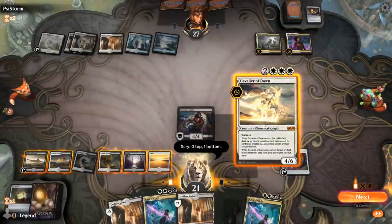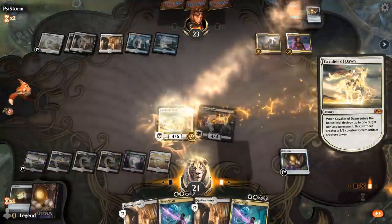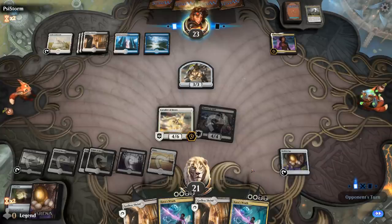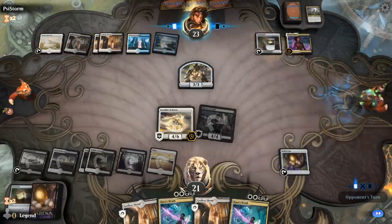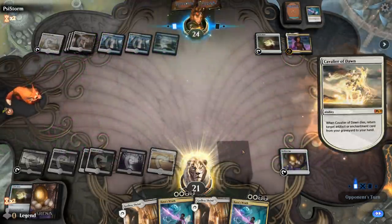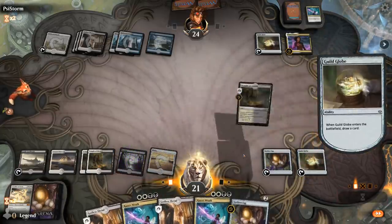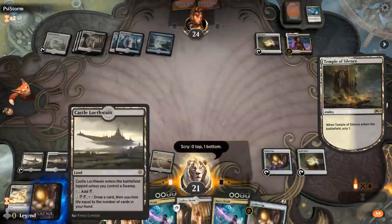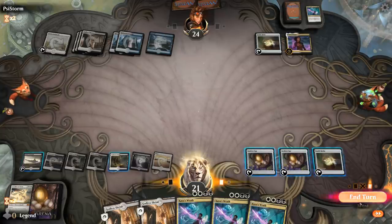Opponent sacrifices Golden Egg - maybe already setting up Dance of the Manse. There's a Doom Foretold; we'll sack Globe. Kaya's Wrath is pretty much a dead card in this matchup. We'll Cavalier the Doom Foretold - attack first since we have Menace. We've got a bit of pressure but an opposing Kaya's Wrath can set us back, though we'd get a Guild Globe back in hand. The plan is to eventually leverage Castle Locthwain to draw cards. There's a Kaya's Wrath.